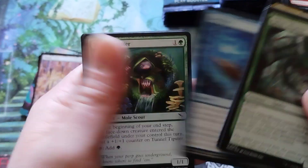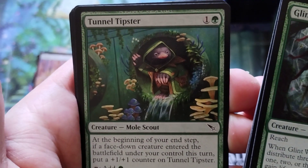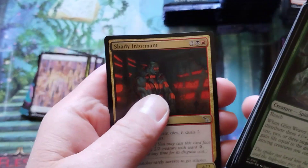I've got a four-color sacrifice commander deck that I'm working on, and I really want that. That's a neat little card. Tunnel Tipster — tell me anything, Mr. Mole. And that's it.